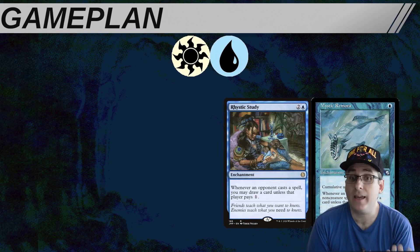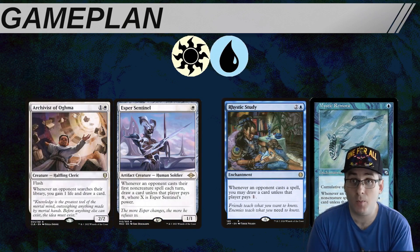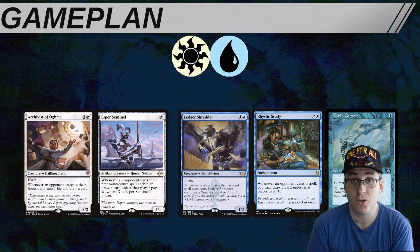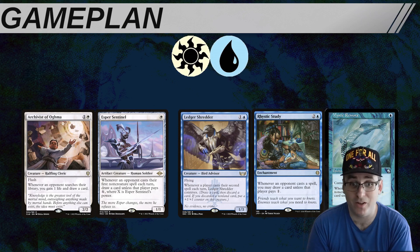We're going to be running white cards like Esper Sentinel and Archivist of Ogma, both of which have been excellent in my experience, as well as all-stars like Ledger Shredder, which has been a fantastic addition. Our usual goal with the deck is to lean into Azorius's strengths, then use the card advantage engines with Azorius's controlling nature to drag the game out until we can assemble our combo and win.